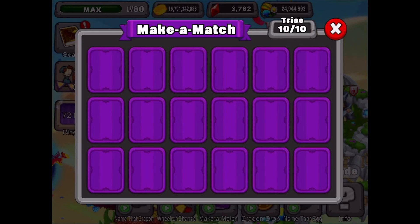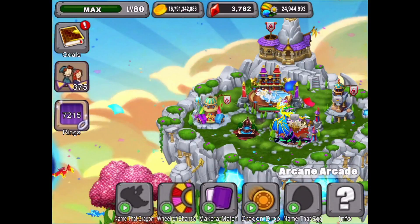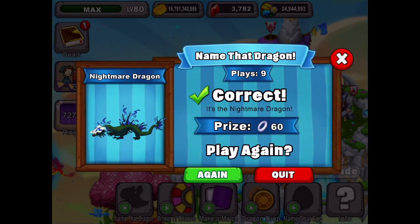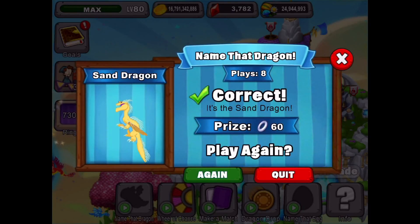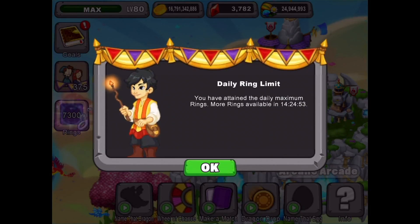One idea might be to do this once, because it does take 40 minutes. If you just keep doing it, it's going to take up a few hours of your time. So maybe do it once and then go into one of the other games — maybe the Name That Dragon game. Now that's definitely the nightmare dragon. That looks like the sand dragon to me. And we've reached our daily ring limit — 7,300 just by playing that game. And we've got 35 rings replacing your gifts.